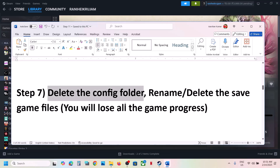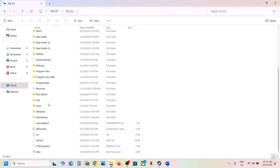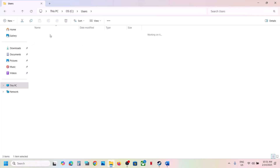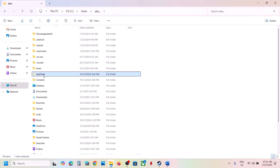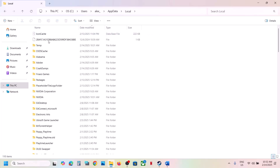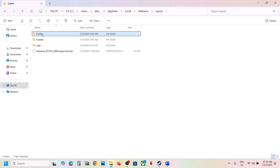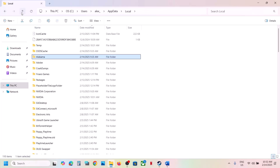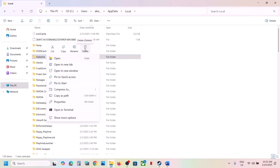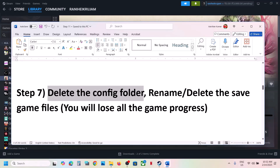The next step is to delete the config folder — note that you will lose all saved settings. Open File Explorer, go to This PC, open the C drive, open the Users folder, open your username folder, then open AppData. If you don't see AppData, click View, select Show, and check Hidden Items. Open AppData, then Local, then the Alabama folder, then the Save folder. You'll see the config folder — right-click and delete it. Or you can go back and delete the entire Alabama folder. Once deleted, launch the game and check.